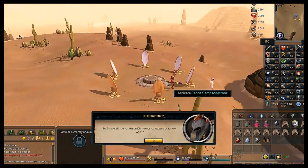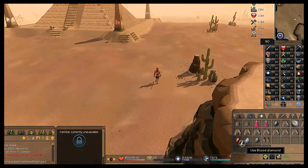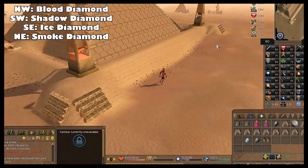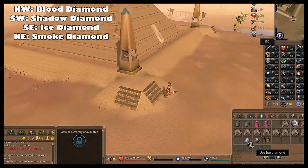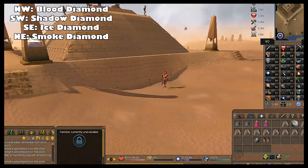Speak to Eblis — your character will tell him you got the four diamonds. He'll explain you can free Azzanadra by going into the pyramid and using the diamonds on the correct podiums. Use the blood diamond on the northwestern obelisk, the shadow diamond on the southwestern obelisk, the ice diamond on the southeastern obelisk, and the smoke diamond on the northeastern obelisk.